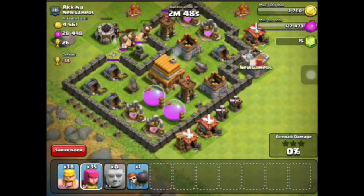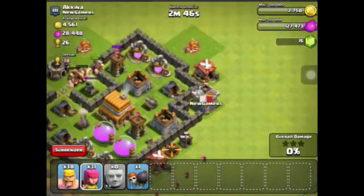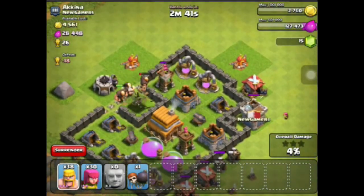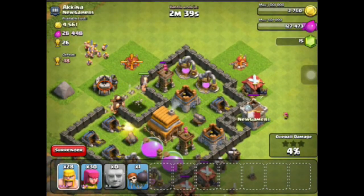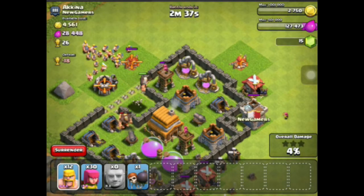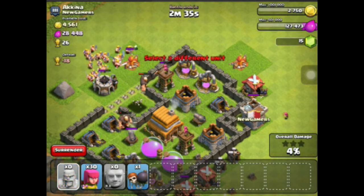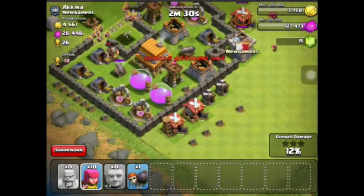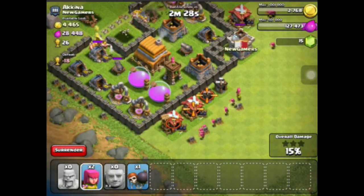Alright, so we'll kind of send some stuff in right around here. There's nothing in there — that's good. Now that our barbarians are done, we're just going to send them all in around here. And we're going to send in our archers here, archers here, and just kind of surround the place completely.